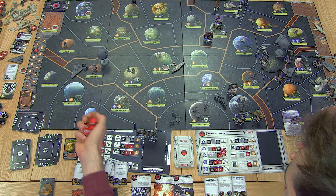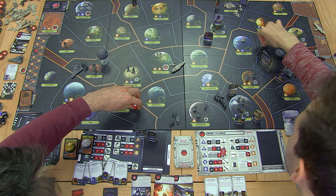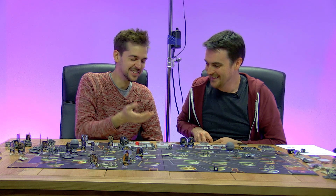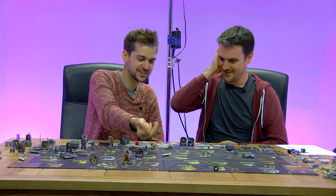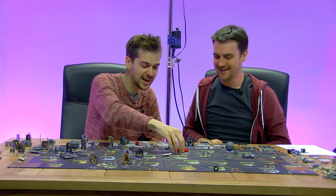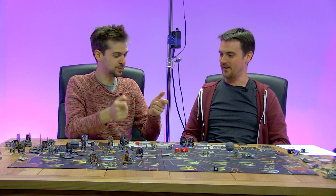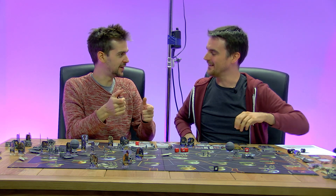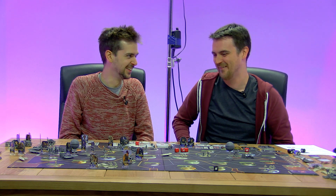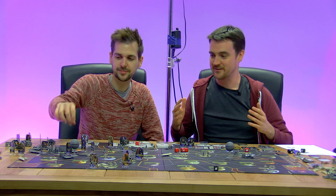The Death Star opens up the turbolaser batteries — another hit. We've lost the Y-wing, gold squadron is down. It's just like the movie. Are you ready for another trench run? Come on Luke, you can do it. Yes! Double hit — he shot two X-wing fighters! Both were able to successfully land the mission. The first one in the trench run got his shot down, and then Luke was like, I guess I can do it as well.